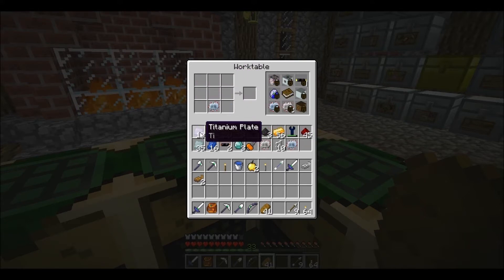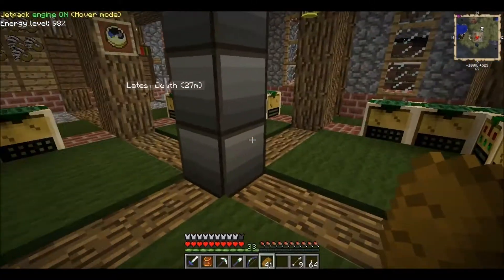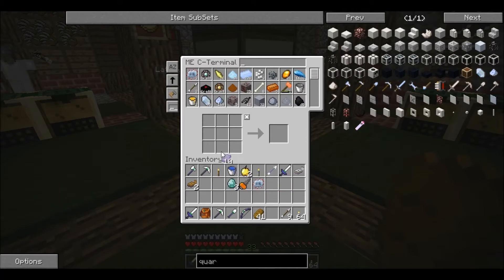Two titanium plates at the bottom, the mining drill, and industrial diamonds. Voila! Some recipes don't work in this work table so we gotta take everything and do it in that crafting terminal.